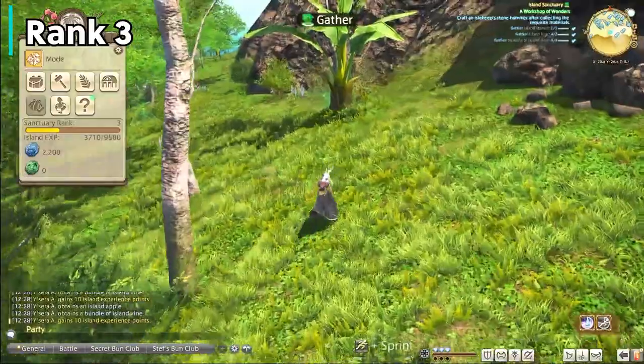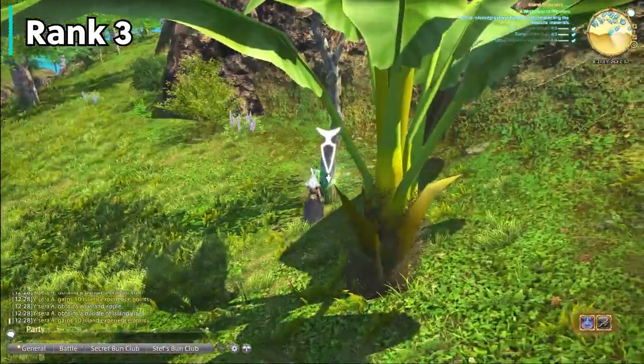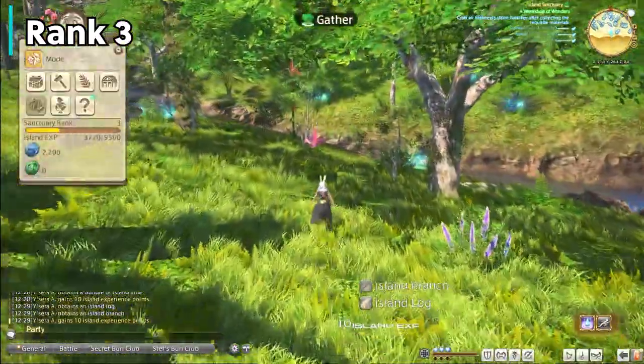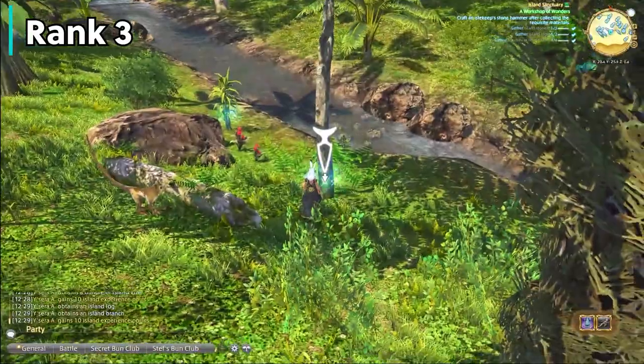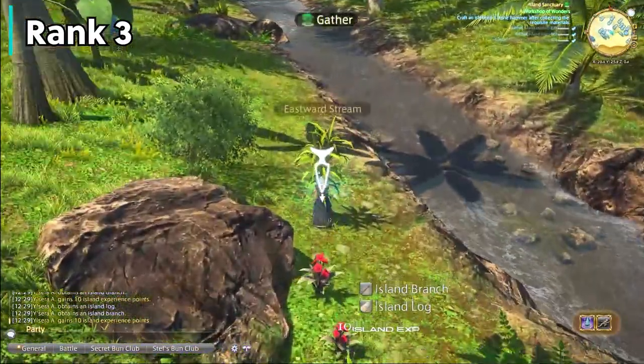Another big tip: every time you rank up, make sure you're checking your crafting and gathering log because you might miss some things you now have access to that aren't easily pointed out. The better mammoth tools are always for expanding, so you want to make sure to craft those whenever you have the chance, which is at ranks 3, 5, and 7.